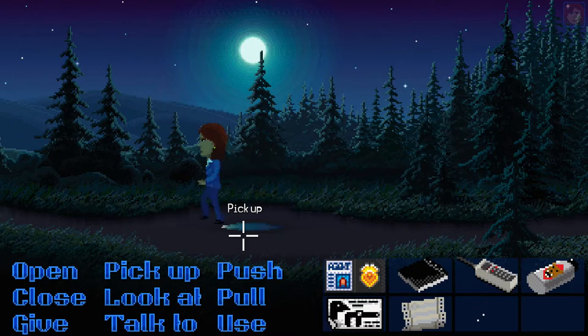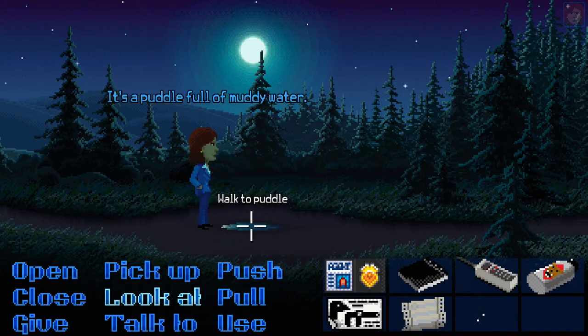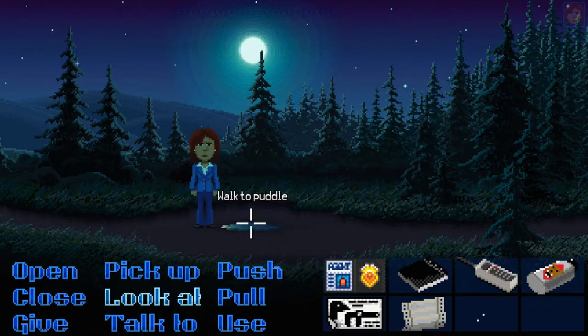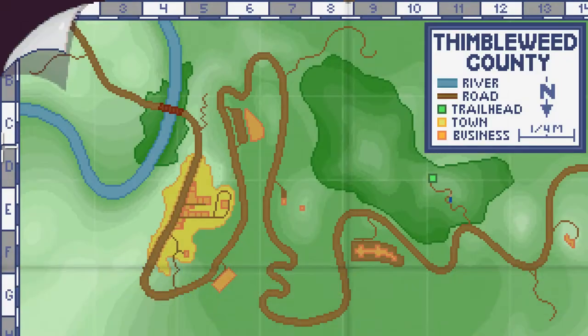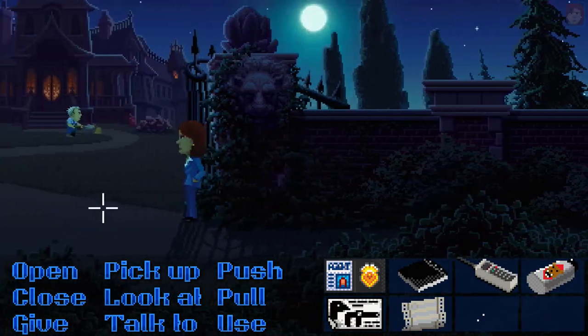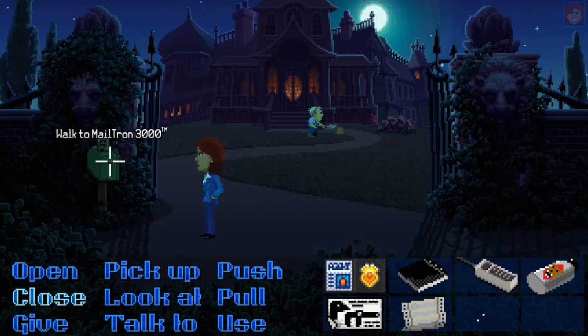Let's look at the puddle — it's a puddle full of muddy water. Let's come back out. Where else can we go? The mansion — this should be where Dolores is. Doug's still digging. Let me steal their mail — do they have any mail?